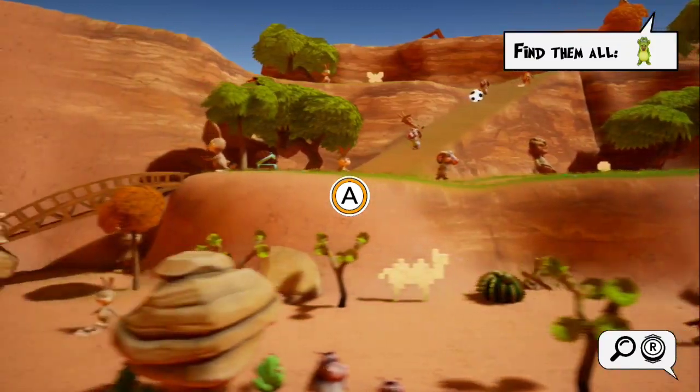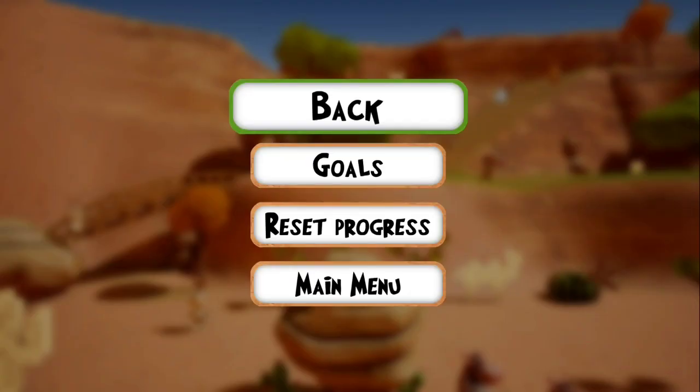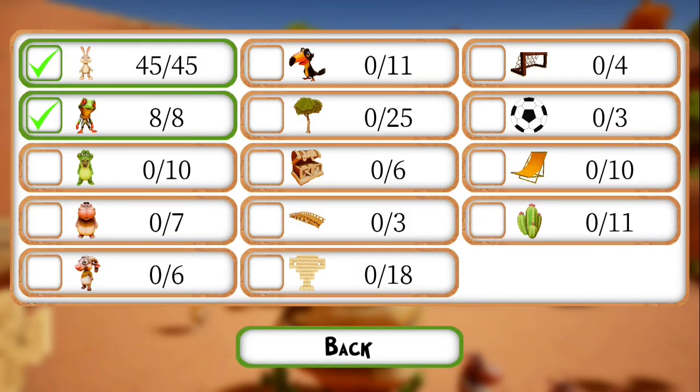There's quite a bit here. Right now I have the goal of finding all of the alligators. If you come in and check the goals, here are your goals. At the start of the game there are 45 rabbits you have to find — that's a lot of rabbits. There's frogs, and now I'm on alligators. You've got hippos, goats, toucans, trees, treasure chests, bridges, trophies, cactus, chairs, soccer balls, and soccer goals.